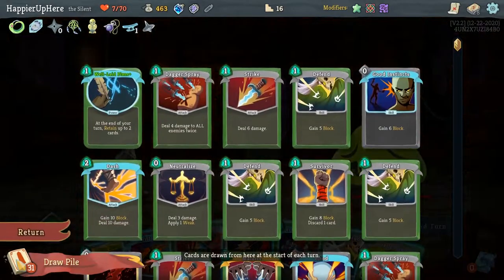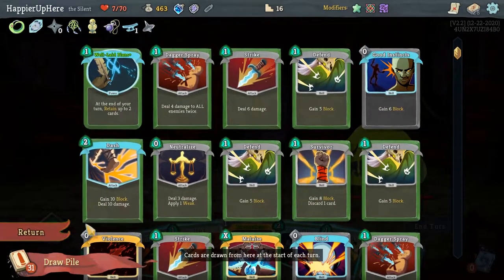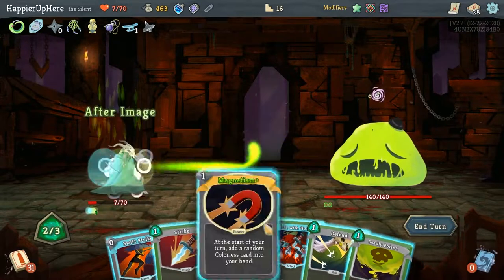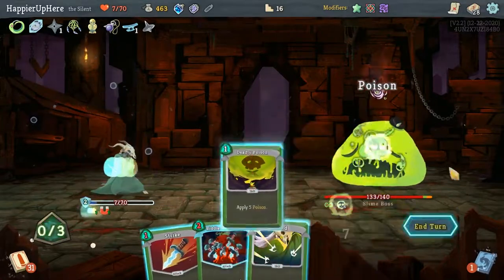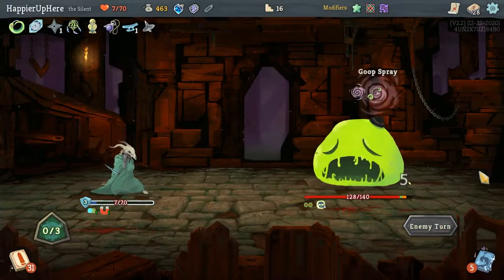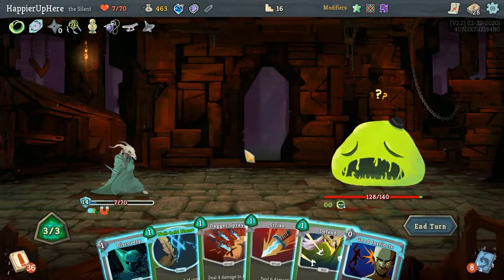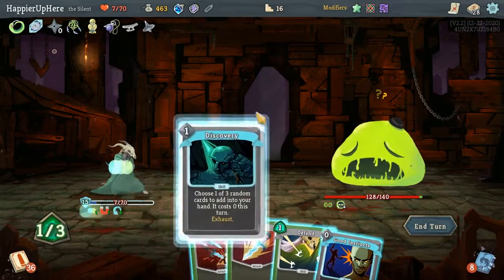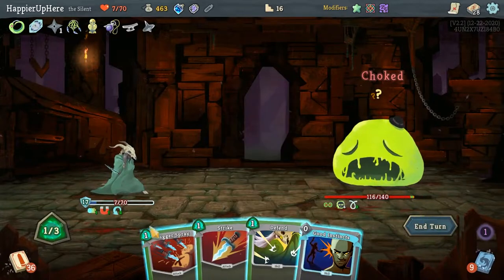Moment of truth — I'm a little confident because I have Frozen Eye to plan ahead. Next turn looks bad, but the turn I'm getting attacked I do have Neutralize, Dash, and a bunch of defensive cards. Let's do After Image, Magnetism, Swift Strike, and Deadly Poison. Here — Discovery is interesting. I want to do Well-Laid Plans, hold the defensive cards, and see what Discovery gives me. Tasma Killer is not going to help — okay.